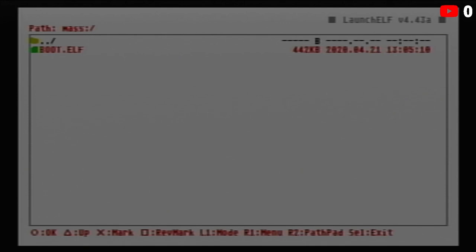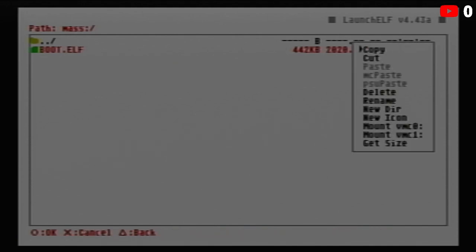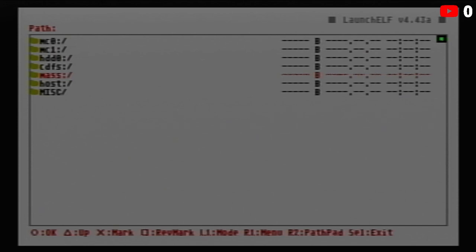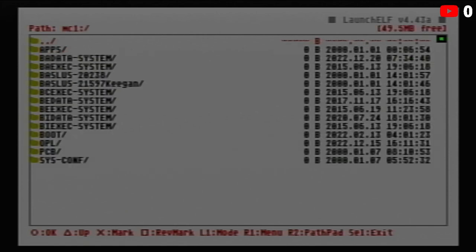Go into MASS and look at that — there's the boot.elf file we just pasted to the root of the USB. Hit R1 to bring up the little menu, use the D-pad to get to Copy at the top, and press circle. Then press triangle to go up, navigate over to memory card one — the right slot — hit circle to enter, and look for the boot.elf file to paste and overwrite it.